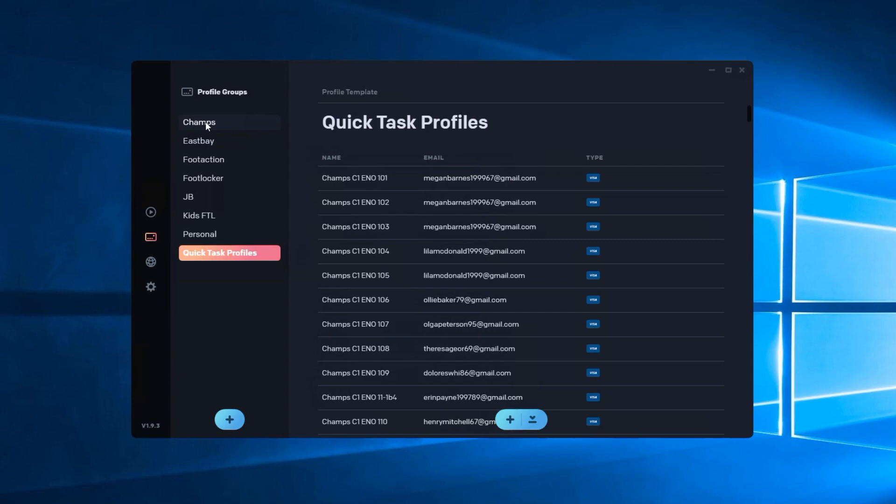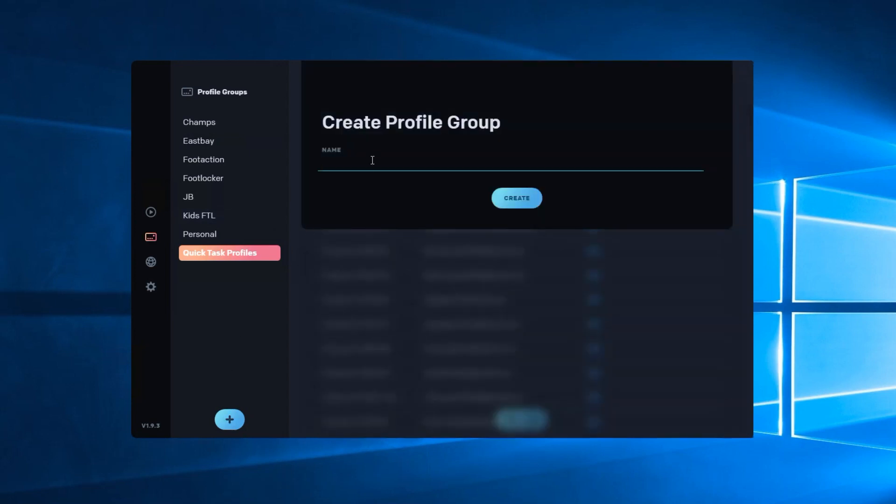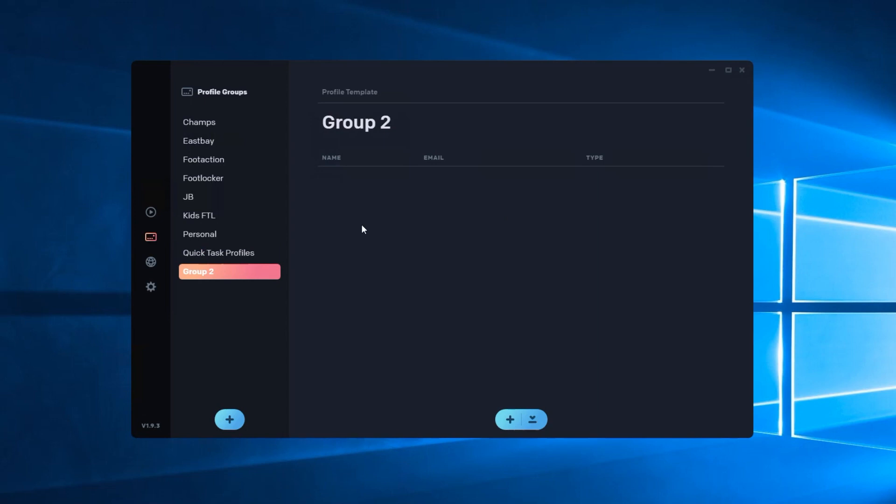Next up we have our profile group. Make whatever groups you want. If you've only got a couple of profiles — I remember starting off I didn't understand the big deal about task groups, but as I've scaled my setup I've found it extremely helpful. To import, obviously you'd make a group first, then go right here and pick the file, upload it, and you're good to go.